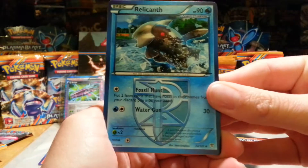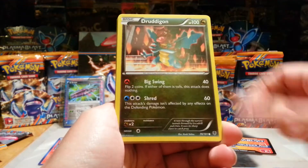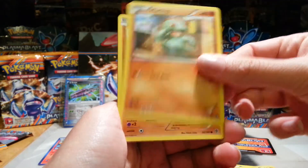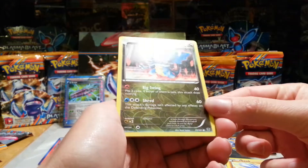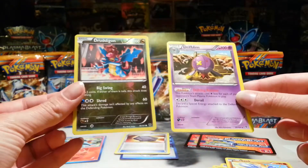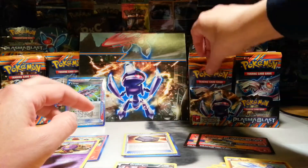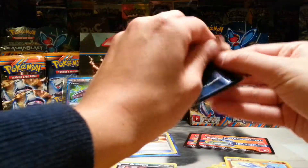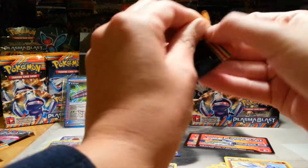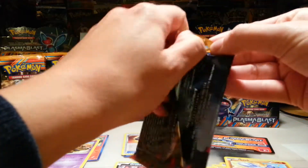Alright, so we've got a Relicanth, Shelgon, Archon, Druddigon, Tynemo, Parablast, Machop, Sork. Ooh, nice — a Druddigon Reverse, even though it's just a common, it's still a nice looking card. The Rare is a Drifblim. I have piles for all these things now. I will try to remember some of the stories that I made up yesterday for the other booster box, because I myself found them quite entertaining.